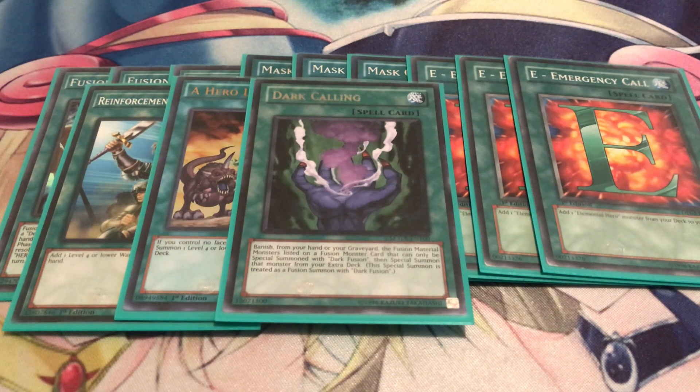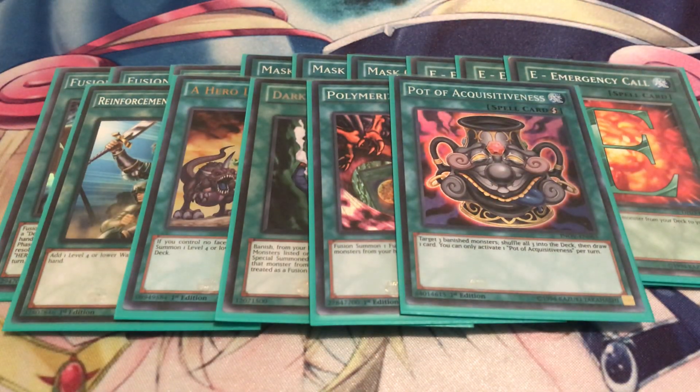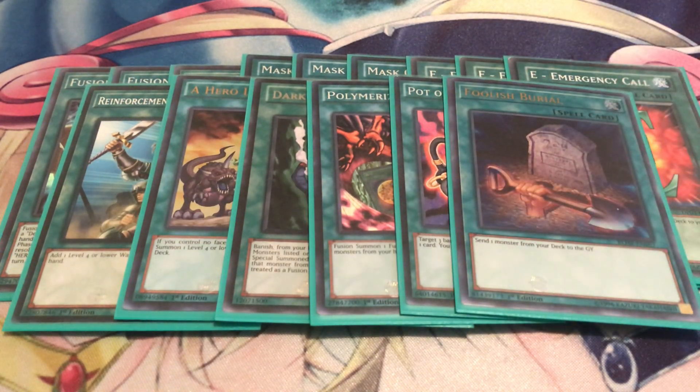Of course you've got to run one Dark Calling - it's searchable with Adusted Gold. I'm trying out Pot of Acquisitiveness and it's actually worked out really well. It's good for recursion because the one problem this deck has is that it lacks recursion. I do run Elemental Hero The Shining but that's not always enough, and you will be banishing quite a bit. It's a good way to recover your Malicious, your Elemental Heroes, or whatever you need back into your deck, and then you get to draw one card. One Foolish Burial - just to dump Malicious to the grave early on, or you can even send Shadow Mist if you have a way to revive her.